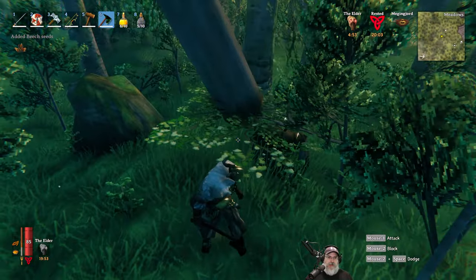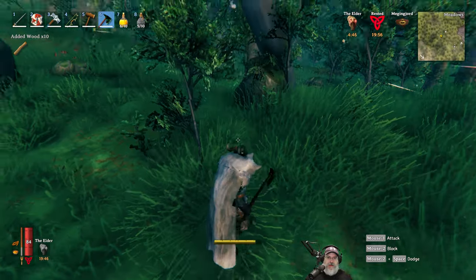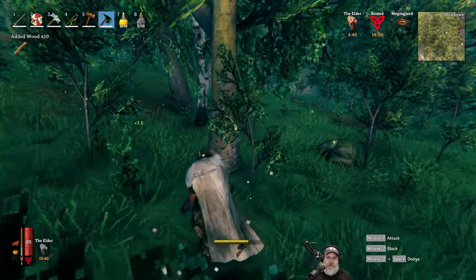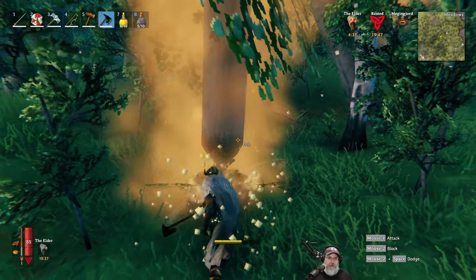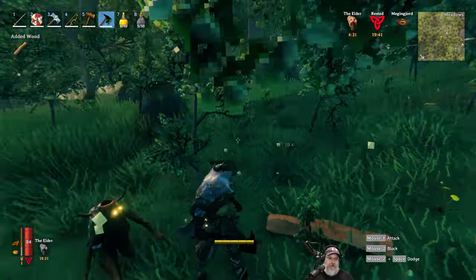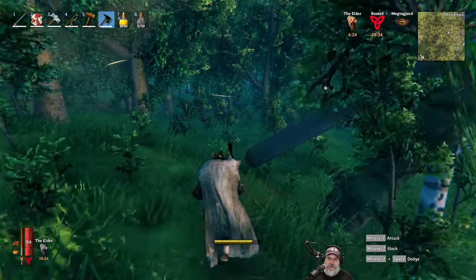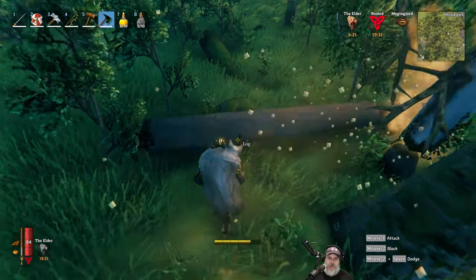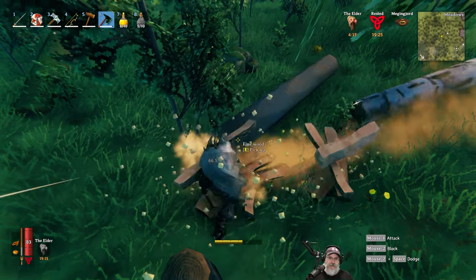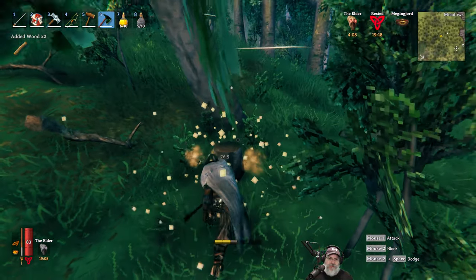Beach tree down in two whacks — nice. One hit for that, one hit for that. Two hits on that. I imagine once we get this guy upgraded it's going to be potentially one hit every time if we're using the Elder's power. The ones it's not one-hitting — I bet it's taking the hit points down to almost zero. This is definitely a definite improvement for sure. It's a nice looking axe too — probably a decent weapon in its own right.